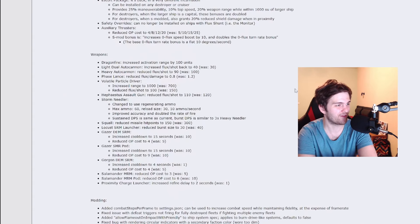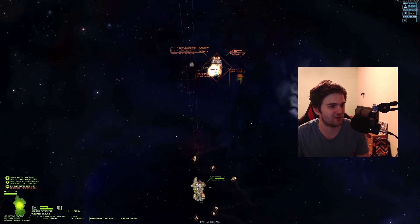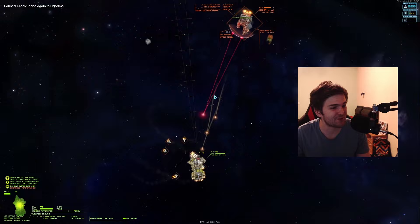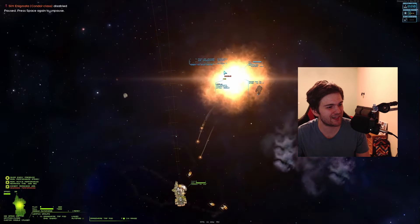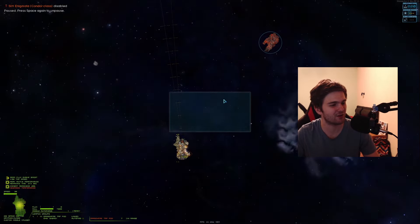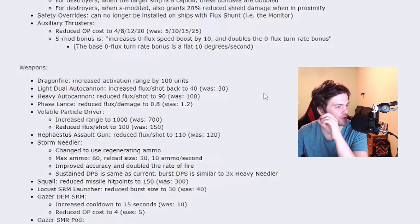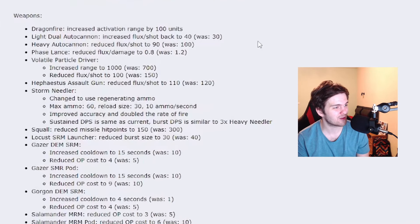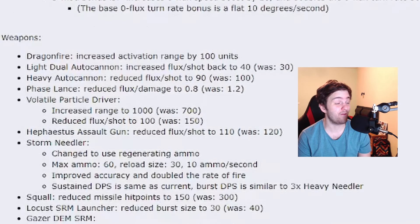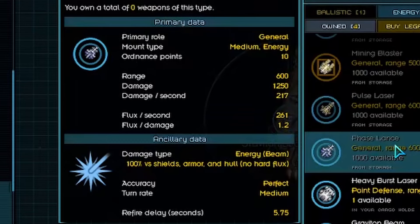Now let's look at weapons. The new Dragonfire missile will have increased activation range by 100 units. Even though it's my first time using this thing against a ship, I can already say it's a pretty good buff because of point defense systems — it won't be so likely to get shot down. Light dual cannon is getting nerfed — it was buffed to 30 flux, now it's back to 40 flux per shot. Heavy autocannon will have reduced flux per shot to 90 — a 10% increase. Very nice. Base lances reduced flux damage to 0.8 from 1.2 — this is a significant buff that will make it very usable.